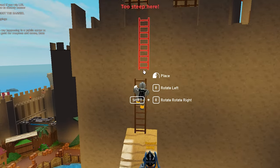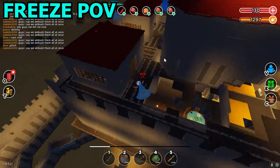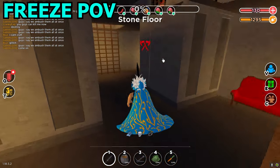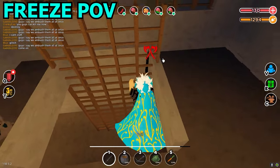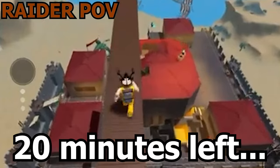Things were starting to look hopeless for the raiders. TBE didn't have that many deaths, so they didn't have to worry about running out of resources. But the raiders were quickly running out of materials for armor and weapons. If things continued like this, TBE would win the war of attrition. They had 20 minutes left, and if they wanted to win, something had to change.